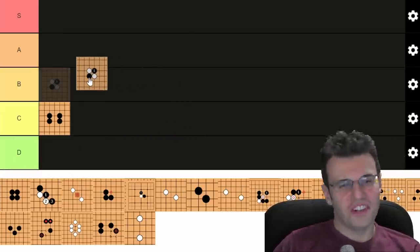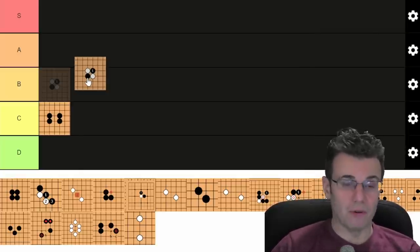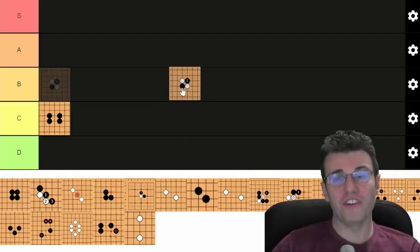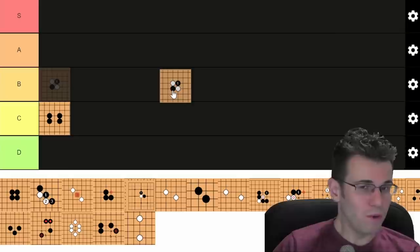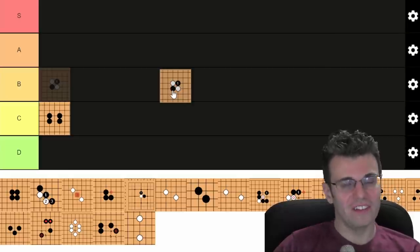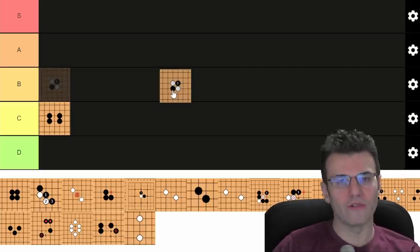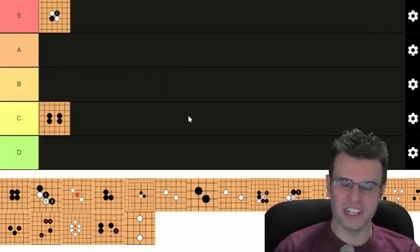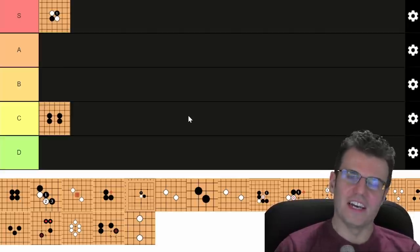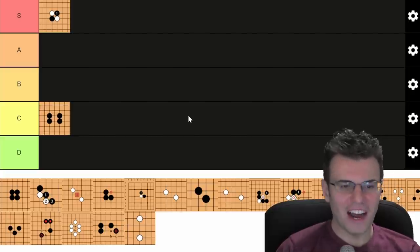The next shape is the cross cut — oh my god, this shape is amazing. This is what Go is about. Of all the shapes, this is the spirit of Go: when two opponents have each disconnected their two groups of stones. This is the start of every single fight on the Go board. Cross cut is S tier, no question — that is the mascot shape for the entire game.